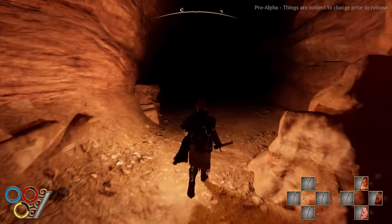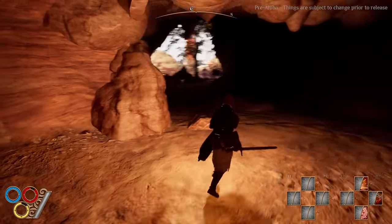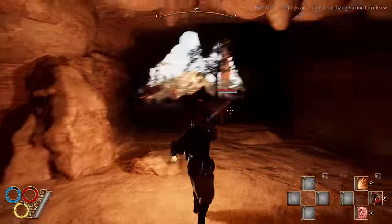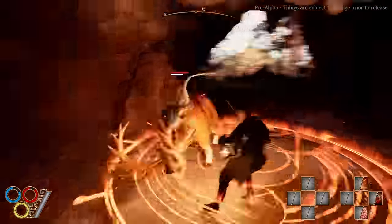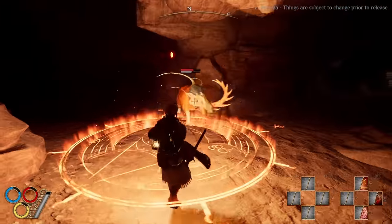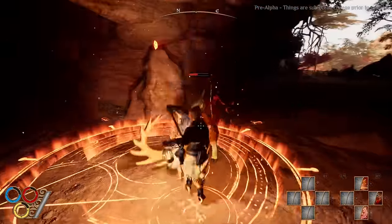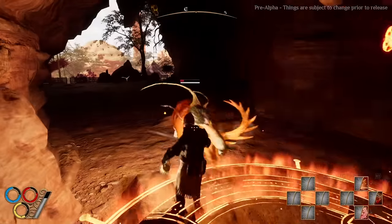Skills work the same way as they did in Outward 1. You can quickslot them, and they go on a short cooldown after use. In the demo, I had access to three skills: the fire sigil, spark, and a charge attack. The sigil and spark work the same way as in the first game — cast the sigil on the ground while you have a fire stone in your inventory, and then you can use spark to cast a fireball. But the charge attack is new.